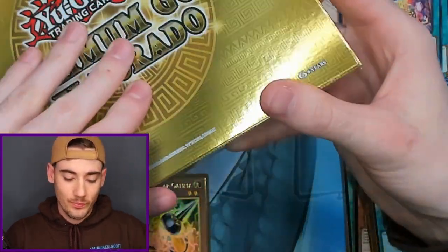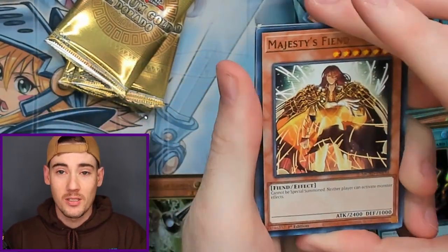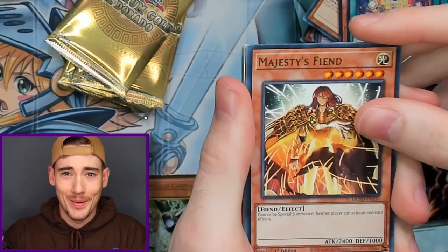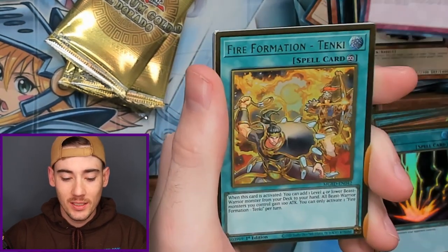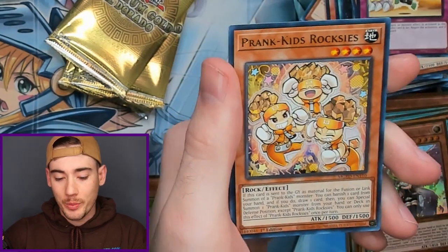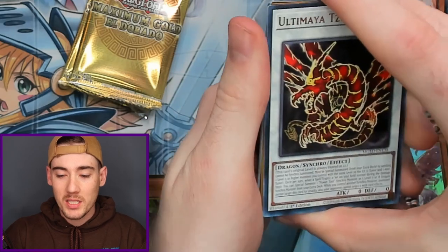Last box, four packs — can we pull out the Blue Eyes or the Masquerina? If we get one of those and you aren't subscribed, here's the deal: if I pull it, you gotta subscribe; if I don't pull it, you can just think about it. We got Majesty's Fiend, Number Four, Scrap Golem, Broken Line, Fire Formation Tanki, and Familiar Possessed Lina with Prank Kid's Roxie's. Can we get some last pack magic?